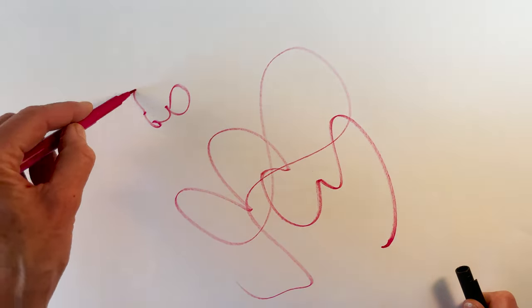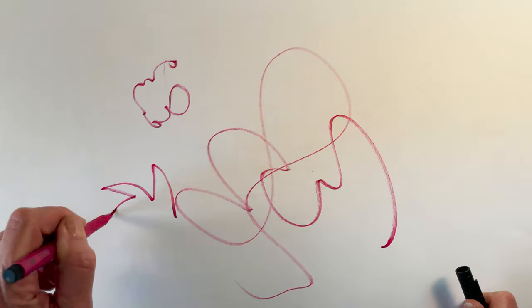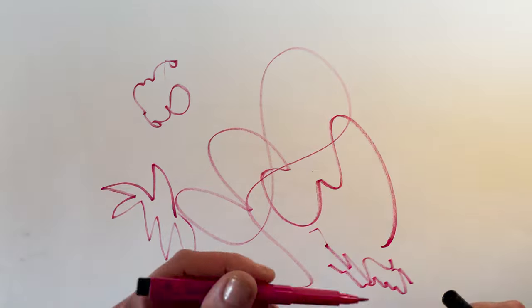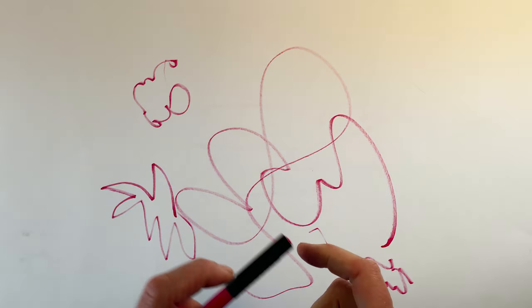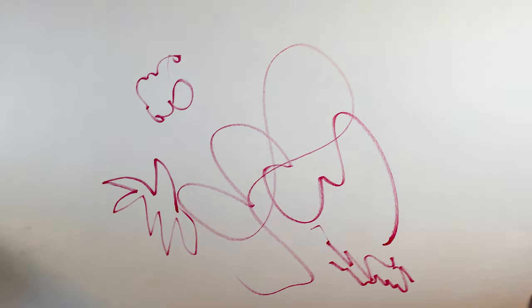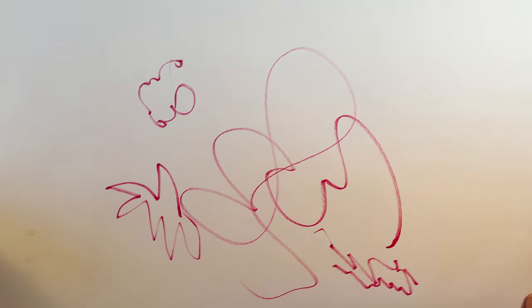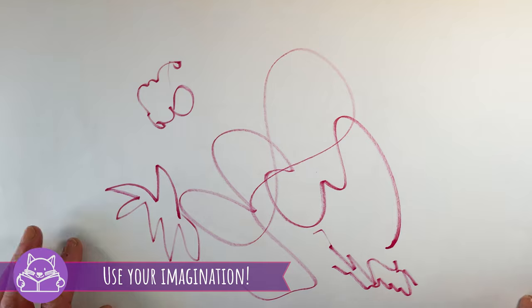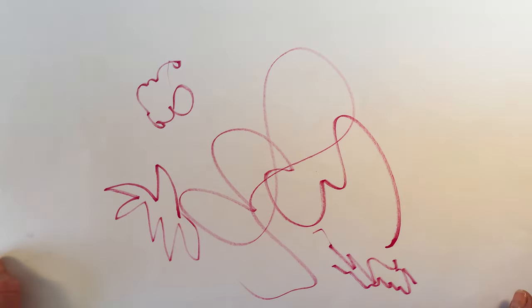Or maybe it's that. Or maybe it's this. It doesn't matter — a scribble is a scribble. So when you start with a scribble, you then start to really look at it. And this is a tool I did not mention before, but it's super important: you have to use your imagination. If you don't have that tool, this is not going to be easy to do. Pull out that imagination, dust it off, and use it for the scribble game.